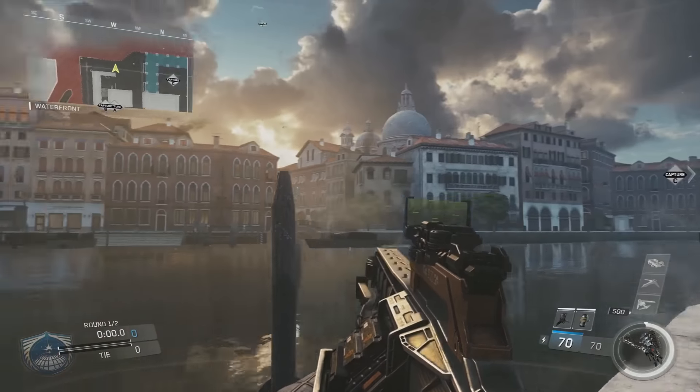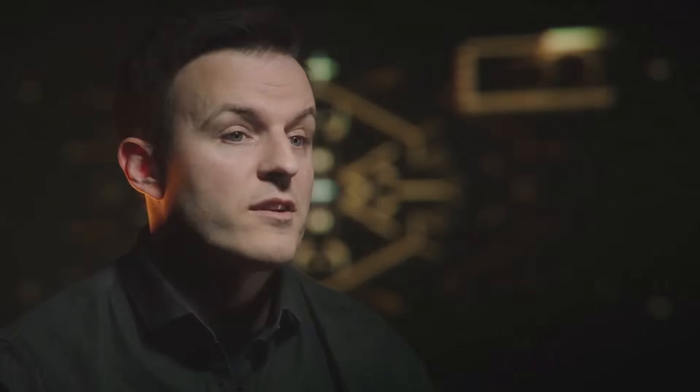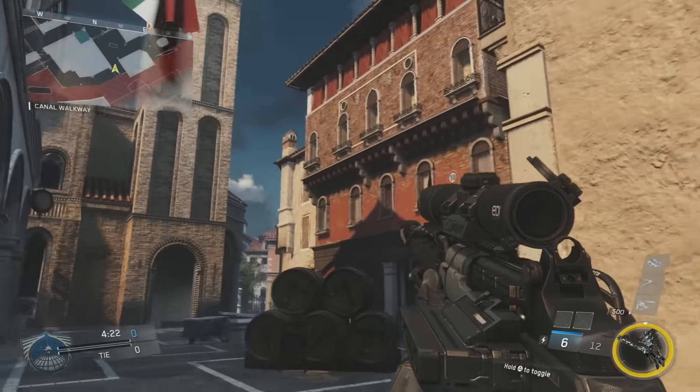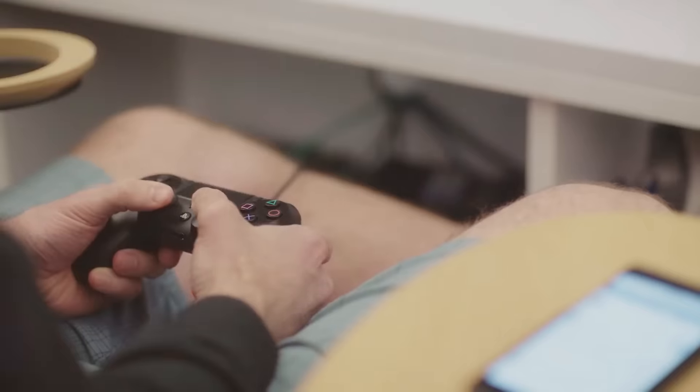One of the maps in DLC 1 that we are pretty excited about is called Renaissance. It takes place in Venice. It's very tight quarters, very fast gameplay. If you like to snipe, you're going to love the church lane. If you like to run and gun with your shotgun or SMG, you're going to love skating through the interiors and engaging players. And if you're a mobile mid-ranger, you're going to love taking your assault rifle onto the streets.